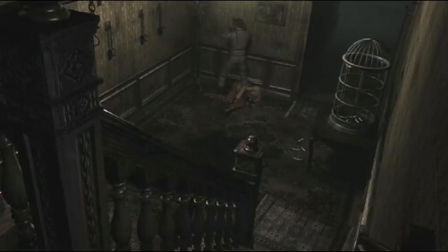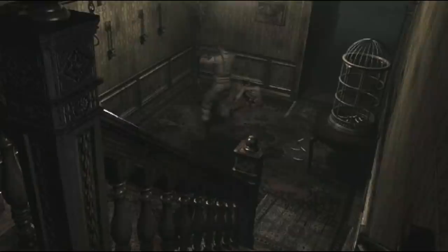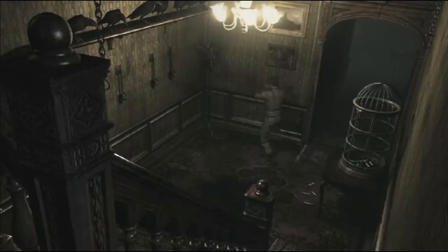Opened a door, had to go back. Opened another door, had to go back. And still nothing. I waited for a decent amount of time to see if it was in fact time-based, and nothing. It wasn't until I placed the arrowhead on the tomb and picked up the sword key — there it is. The corpse vanished and the crows flood the corridor.